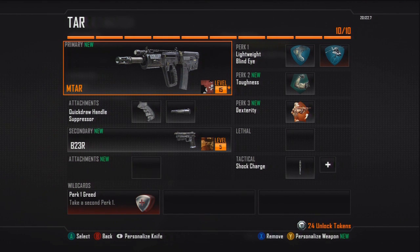The secondary again is the B23R. It's going to be the secondary in every single class I recommend because it's just so good. It's pretty much like a full-auto pistol — if you don't know what it is, it's similar to the Raffica from previous games.